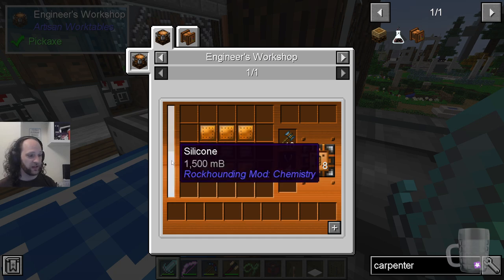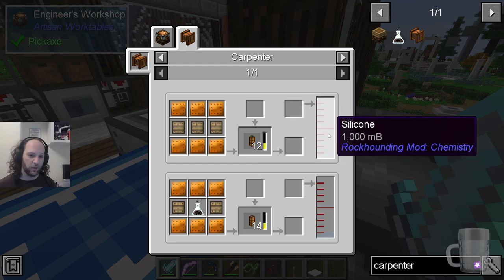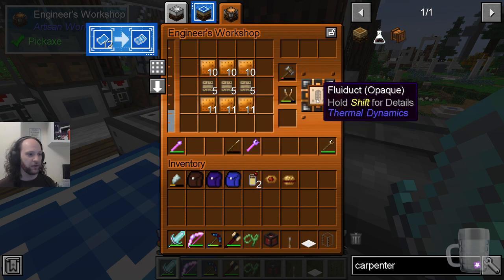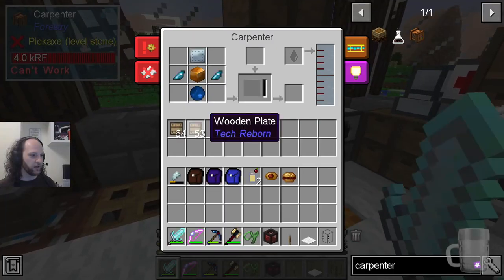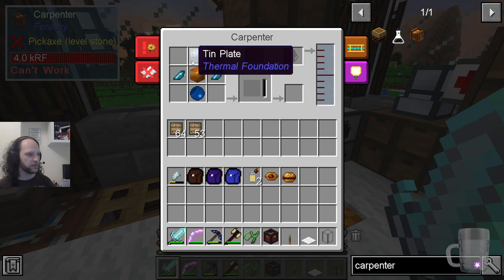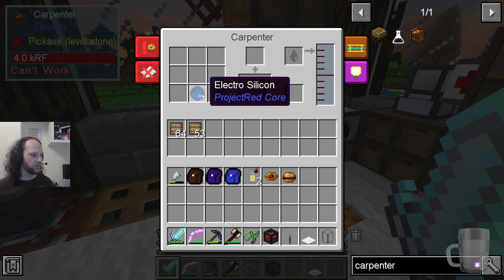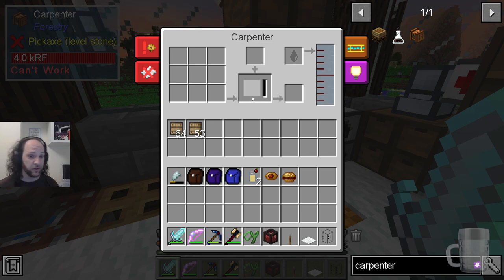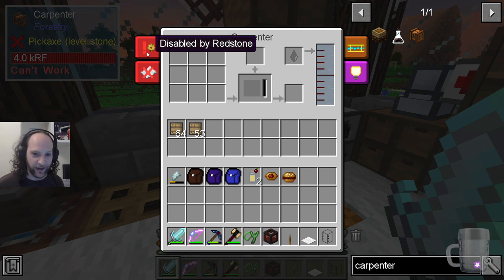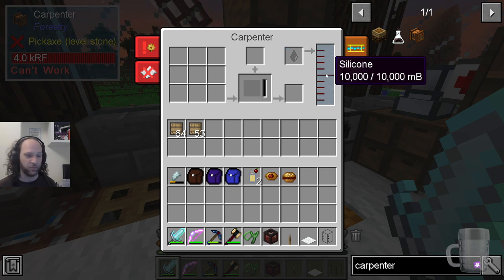Here's the interface of the carpenter. It has this inventory and will draw things from it. The carpenter has a recipe for that battery that showed up. It's disabled by redstone, which is default behavior — I'm very glad of that because I didn't want to accidentally make things. I've already filled it with silicone and it's got 10 buckets in it.